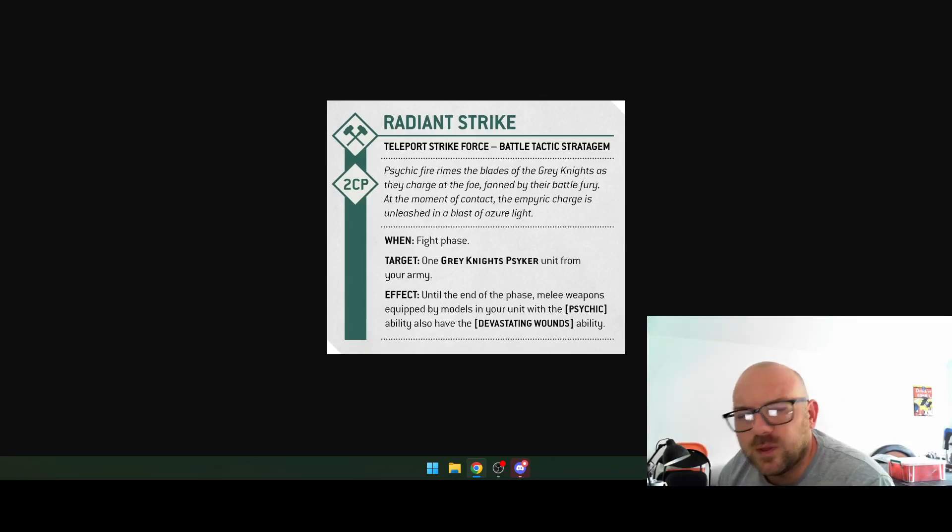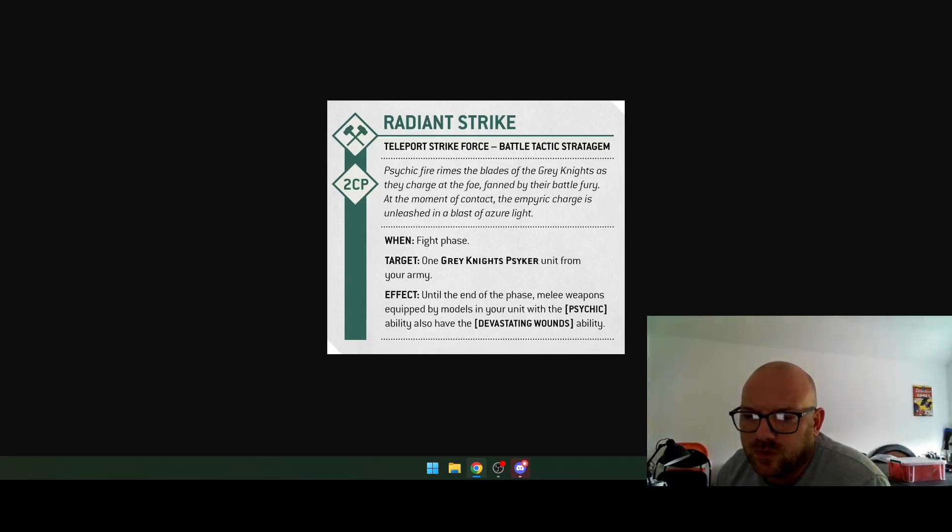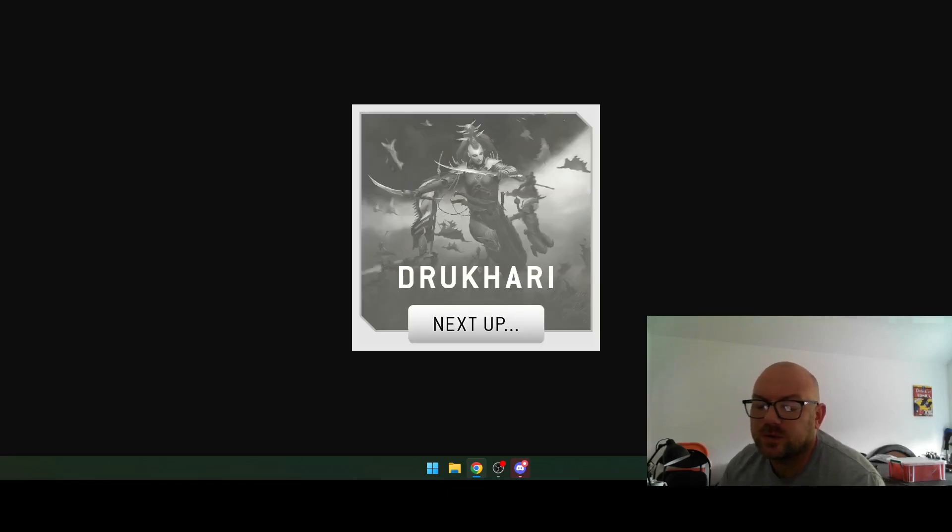I mean you're going to be within range of someone anyway, so it just means probably only the unit you're targeting to charge can shoot you in that deep strike. Radiant Strike — one Grey Knights psyker from this unit: until the end of the phase, melee weapons equipped by models in the unit with the psychic ability also have Devastating Wounds. That's two CP though, the most expensive one.